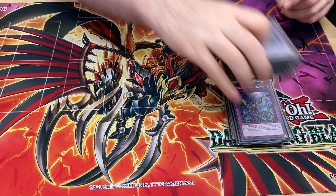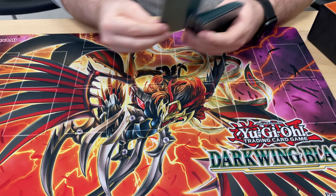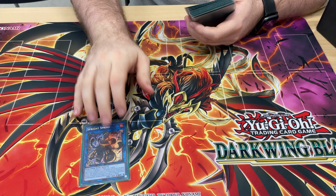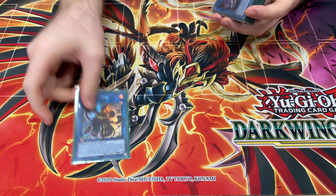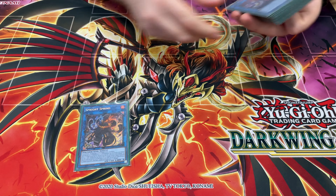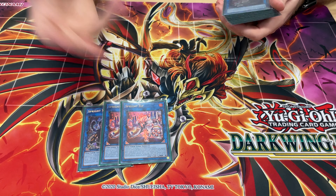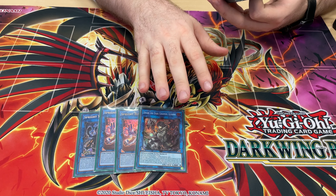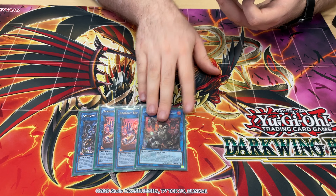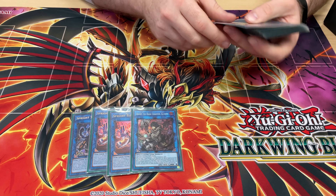That's a clean 40 for the main deck. For the extra deck, I'm running one copy of Sprind. Use this in your opening combo to get one more material on the field — this card's release made one-card totally plays back to being viable. We're running two Elf; I've never been convinced you need the third one, I think two is fine. Dark, because in the mirror match, grabbing the opponent's Sprite cards and summoning them and activating them is absolutely busted.